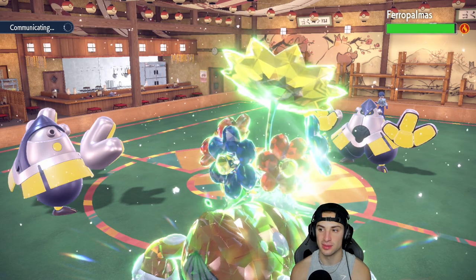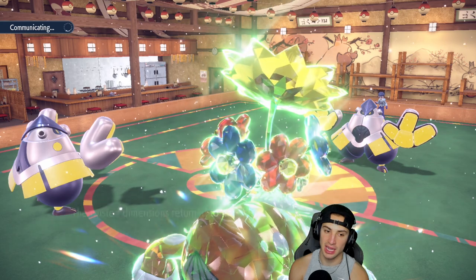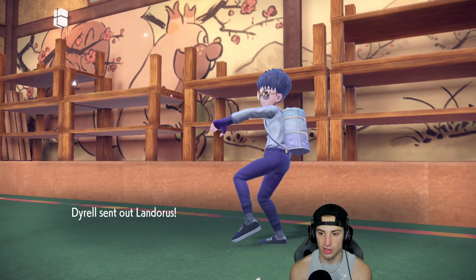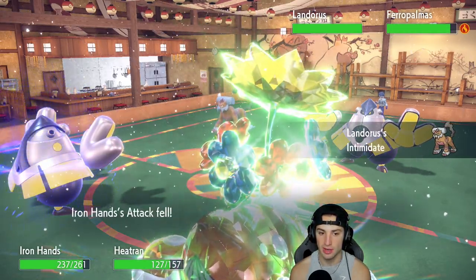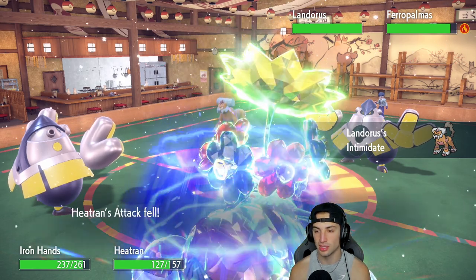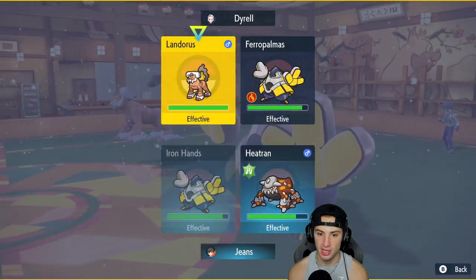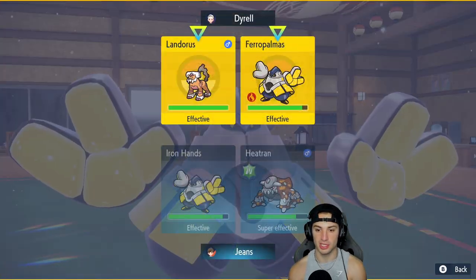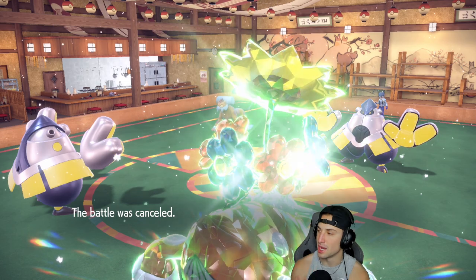The burns are so big, especially on physical attackers. Now they bring out Landorus — a little scary — but we'll just Fake Out this turn and throw Heat Waves across the board. We should be chilling here, they don't have Terra. We just have to start doing damage on their Iron Hands so it can't kill my Urshifu. Actually, instead of Fake Out — let's just Ice Punch. Battle was canceled! We take that all day.